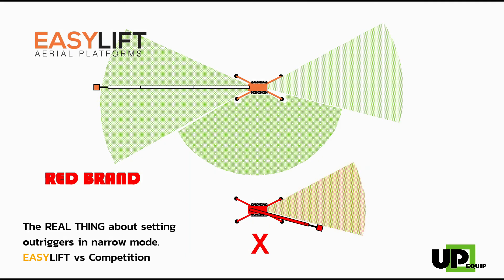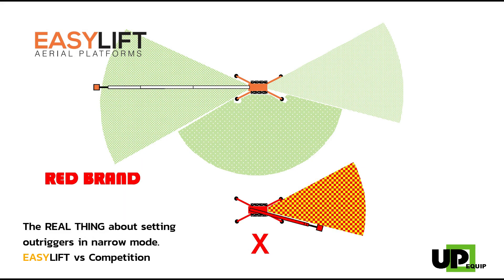In summary, here is the comparison between the working surface with Easy Lift and the Red in narrow mode. Think carefully if you are told that it's not important. It is important, and unfortunately most often unsaid.